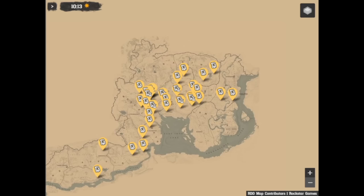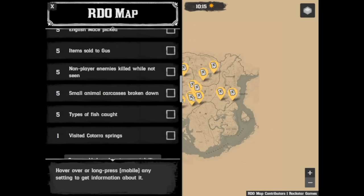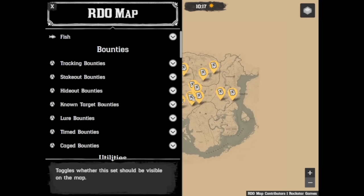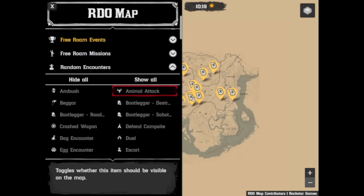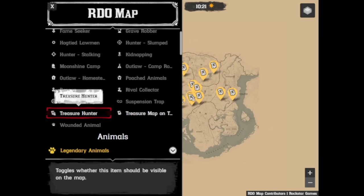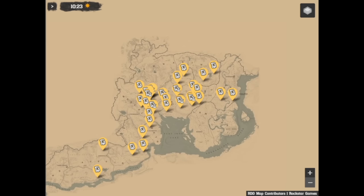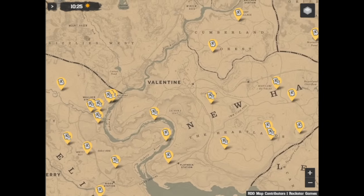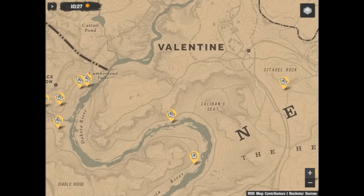Hey guys, now you want to get this first thing before you even start this glitch. Get the RDO map as you see up there in this scene. This will show you everything — every treasure hunter and treasure map tree is on there. You want to go to random encounters and it will show you where they're at. This is also one of my number one tools. It helps with dailies, legendary animals, spawns, random encounters, and stuff like that. It's great information.